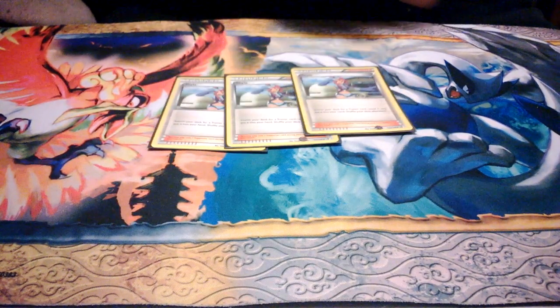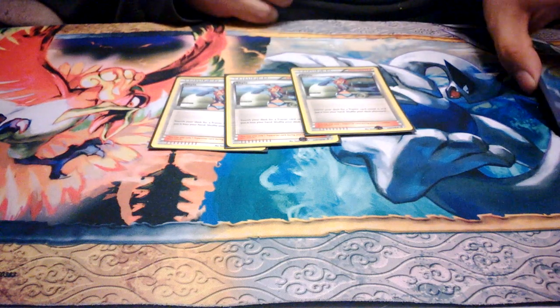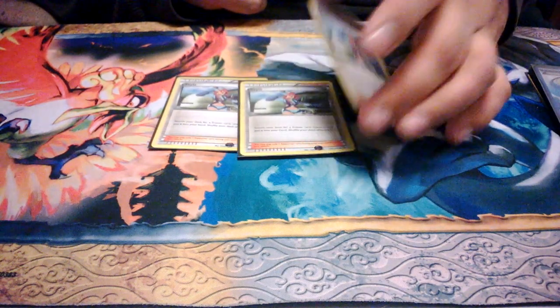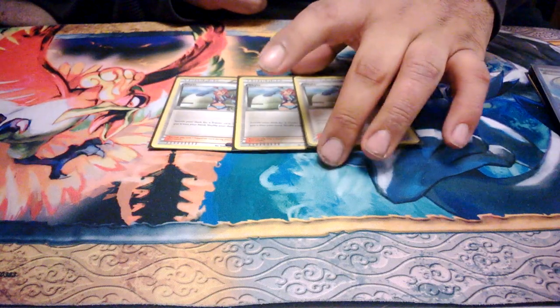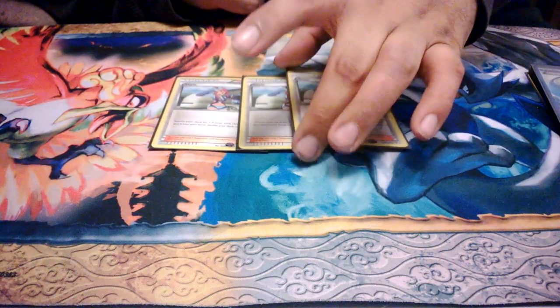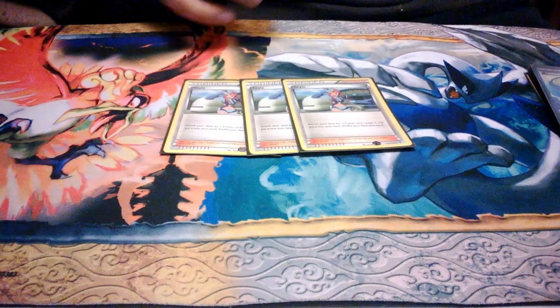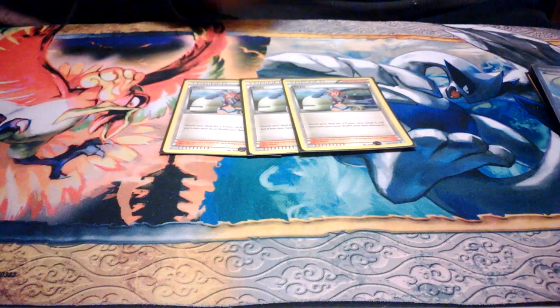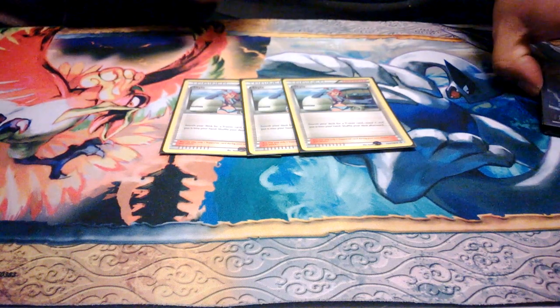3 Skyla. Skyla is a card you can run 2 or 3 of. If you're running Beach, I suggest running 4 because you want to hit that Beach early. But 3 Skyla works for me. I get my Level Balls, my Ultra Balls with it — that's the main stuff I usually get. Or Super Rods to get Pokemon or energy back in my deck.